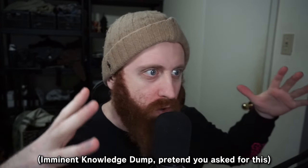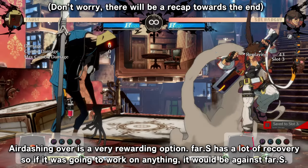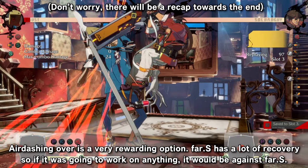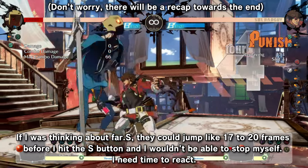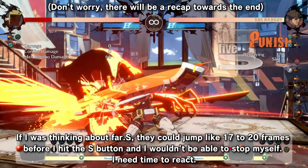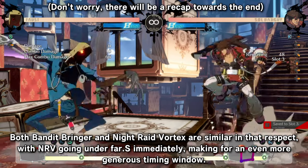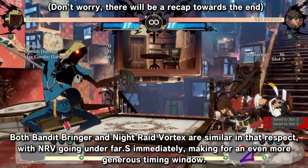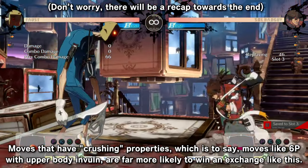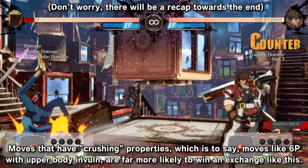In the Sol matchup, what does your far S lose to? Preemptive air dash — air dashing over is a very rewarding option. Far S has a lot of recovery, so if it was going to work on anything, it would be against far S. If I was thinking about far S, they could jump 17 to 20 frames before I hit the S button and I still wouldn't be able to stop myself — I need time to react. Moves that go under or over the far S hitbox immediately: both Bandit Bringer and Night Raid Vortex are similar in that respect, with NRV going under far S immediately, making for an even more generous timing window. Moves with crushing properties, like 6P with its upper body invulnerability, are far more likely to win an exchange like this.